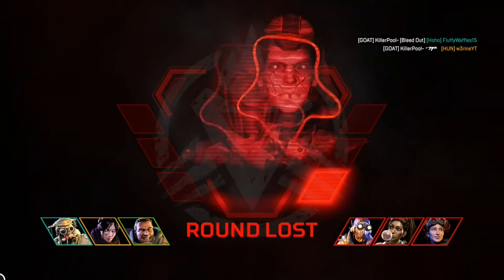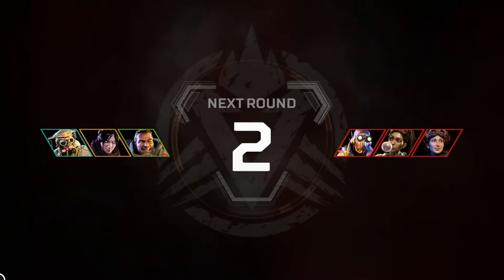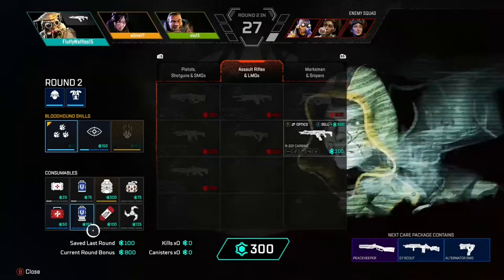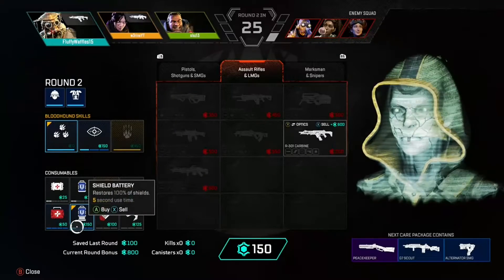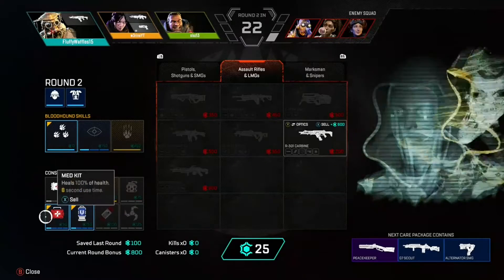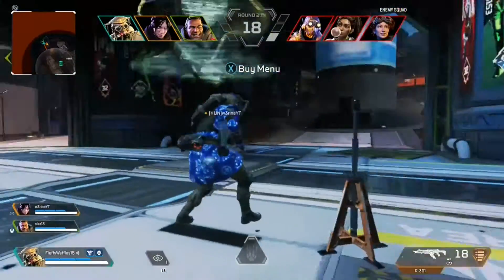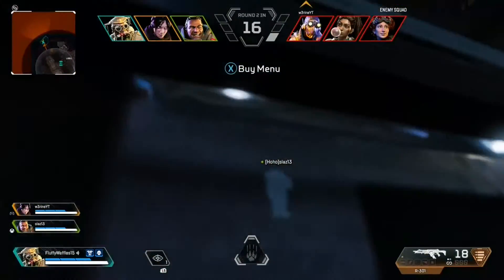Let's see the ratings. His passive ability is a 9 for Battle Royale, but for Arenas it is a 6. In Arenas, you will never really cross paths with the other team, so it's not that good. However, in Battle Royale it is great and very useful for tracking down enemies.